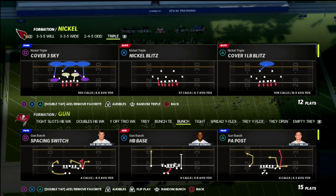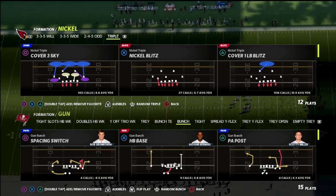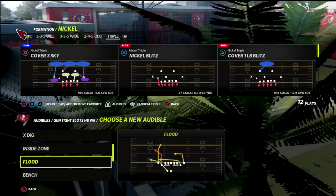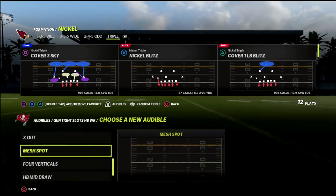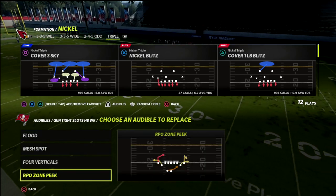In today's video I'm going to show you one of my favorite defensive concepts for gun tight slots and how I like to defend that in terms of a pressure package that you can utilize. This will force them to put the quarterback on a timer and put them in a position where they're going to have to work a little bit more than they might want to. I'm just going to set some audibles here.